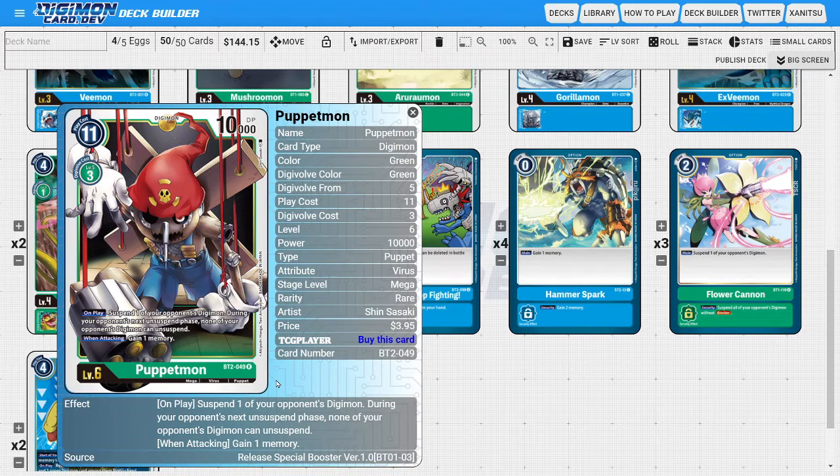We're not playing any ultimates, but we are playing a mega — four copies of Puppetmon. Puppetmon is a fantastic, insanely powerful card that can easily swing games in your favor. His on-play ability lets us suspend one of the opponent's Digimon, and during the opponent's next unsuspend phase none of their Digimon can be unsuspended. This stun-locks their field so that if you've built a good enough field you can just steamroll the game. He also has a When Attacking ability to gain one memory, giving a little bit of memory manipulation as well.